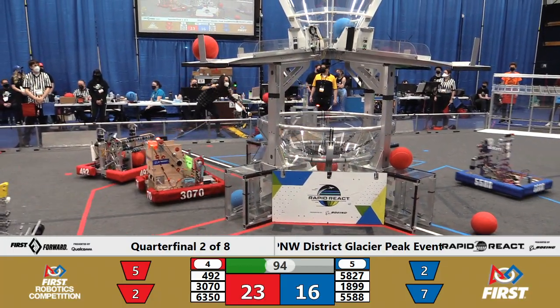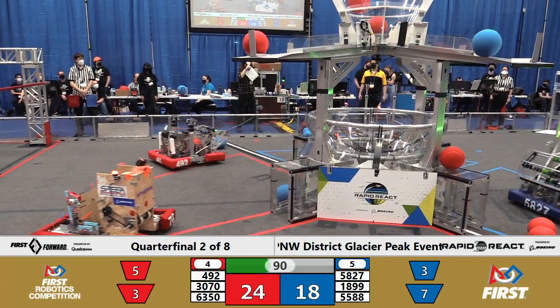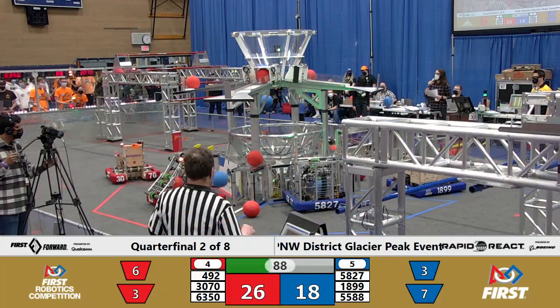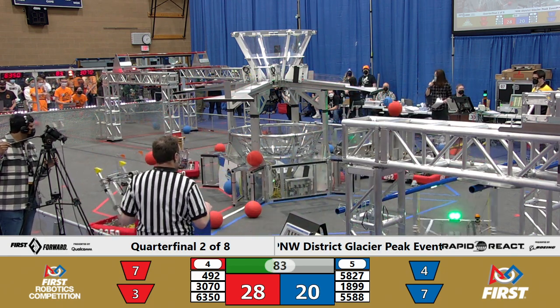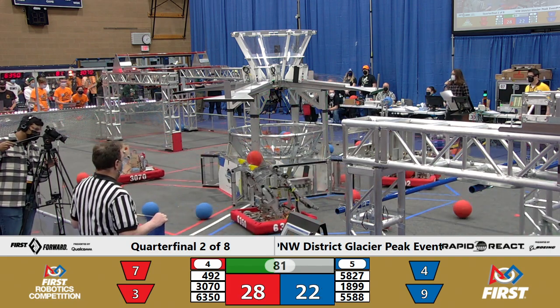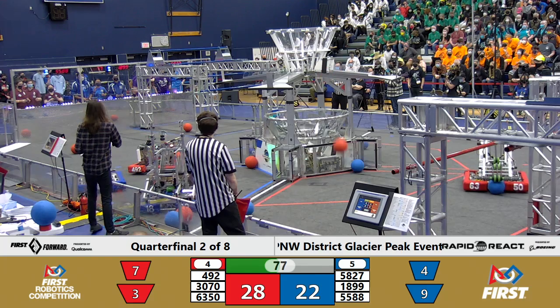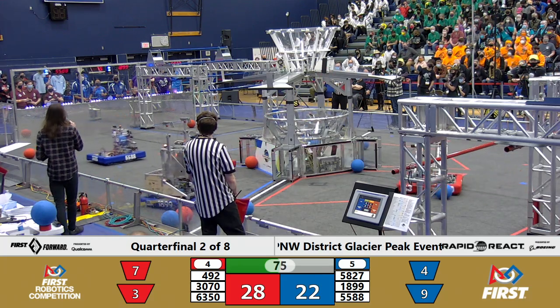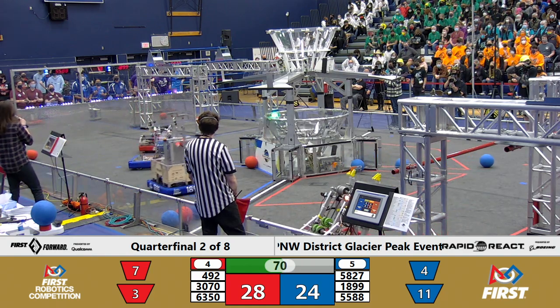We have a red piece of cargo actually sitting on top of the hub, just chilling there. It counted for score at one point, and now it is just sitting there. It finally falls off, partly due to the velocity of these new inbound pieces of cargo. The Red Alliance is scoring for two points a pop, and there's a variety of teams doing that work. Right now we've got Titan Robotics Club lining up — they just fired one off, and it bounced a little bit aside of that center hub.